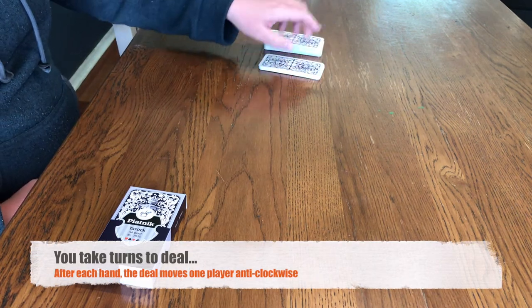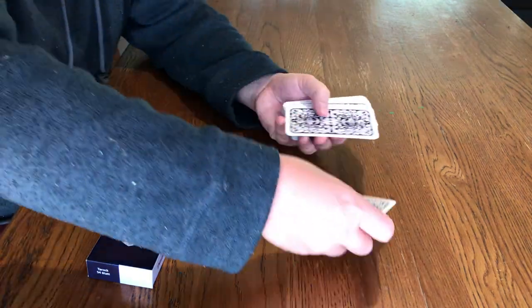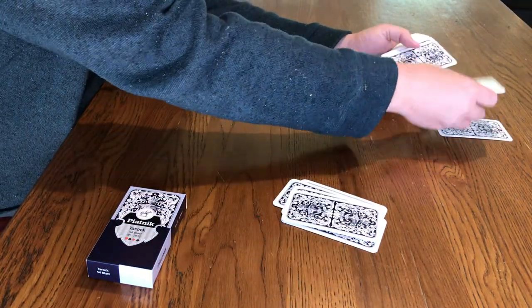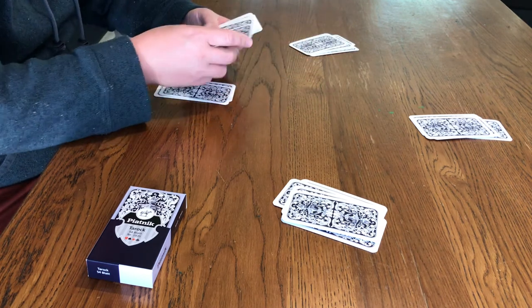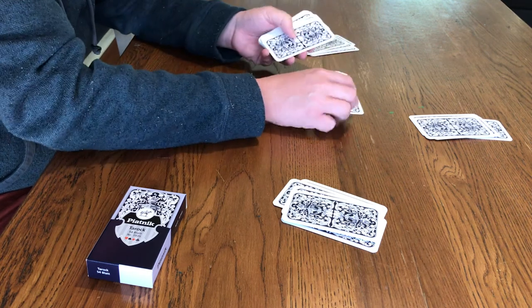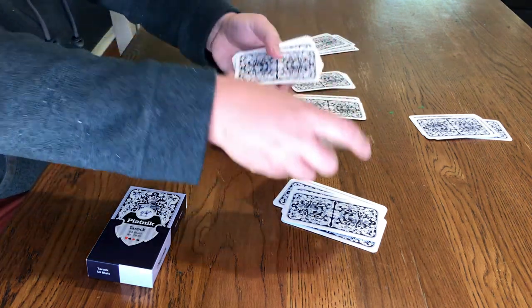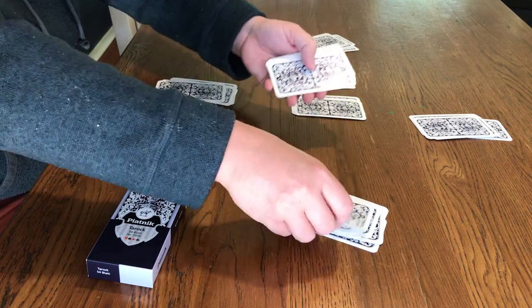To better describe how someone ends up being the declarer, let's deal out a fresh hand. You deal six cards to each player, going anti-clockwise from the dealer. After everyone has six cards, you put six cards face-down in the middle of the table — these are called the talon. Then you deal another six cards to each player.